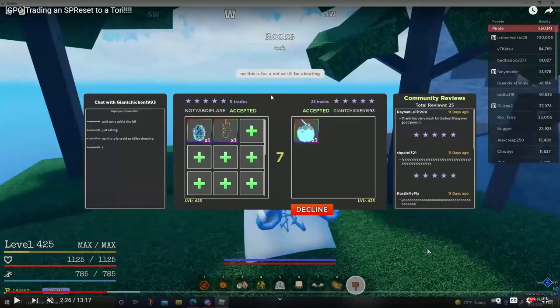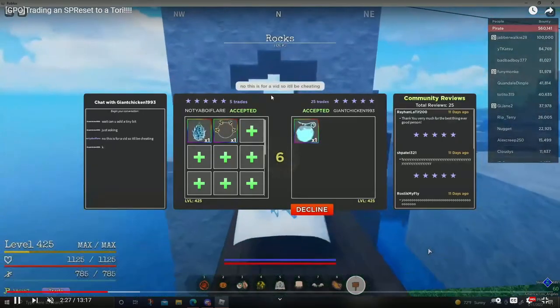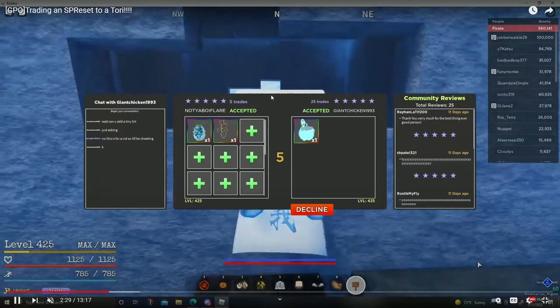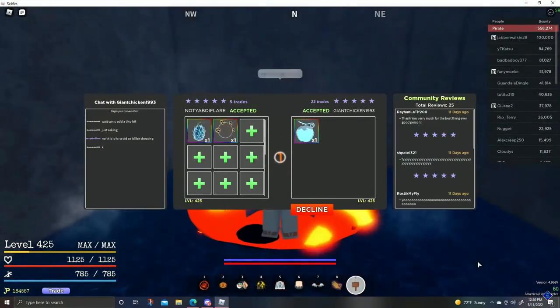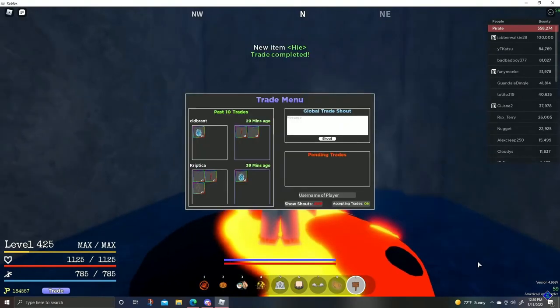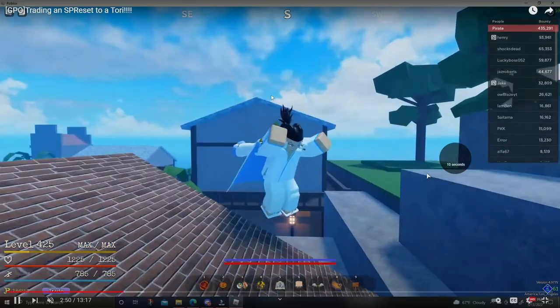Honestly this is a pretty fair trade. It wasn't a huge W for me, wasn't a huge L either. I hit the dude with the 'just for a bit' cheese — hey, if you're out there and you can't get no trade, just say it's for a bit, you might get a trade. Maybe, maybe not. Don't tell nobody I told you though.